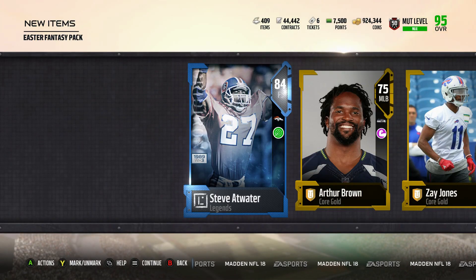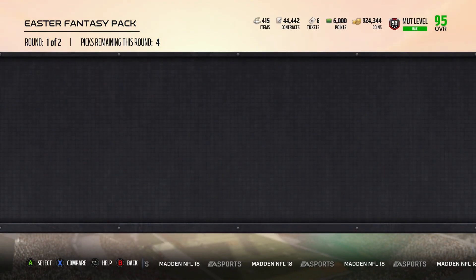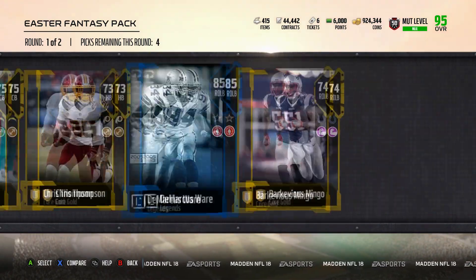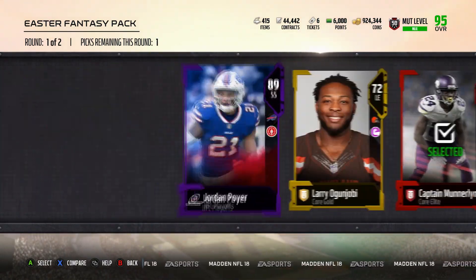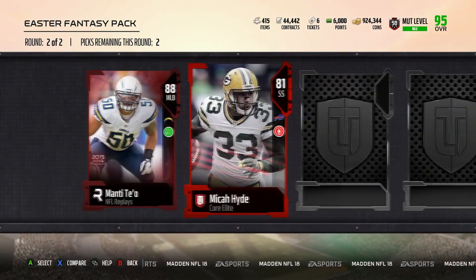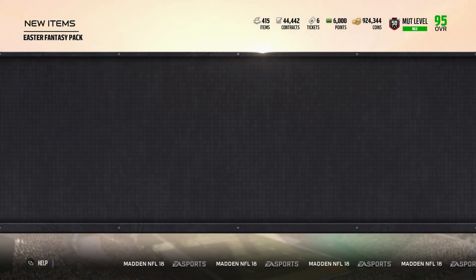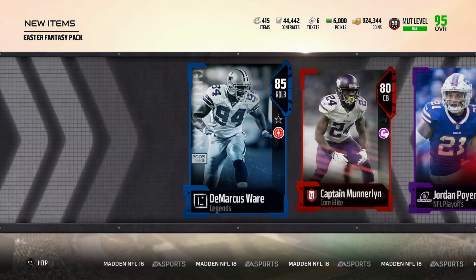Welcome back to another pack opening video. This is going to be all the stragglers that we left off after our last bundle opening. We opened both of the Easter packs twice and now we're into the straggler packs. I showed you one of the straggler packs in the last video when I went ahead and pulled the 98 overall Ultimate Legend. Obviously, that was an amazing pull.